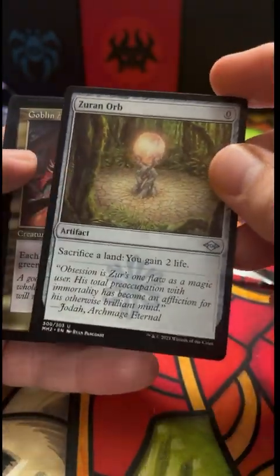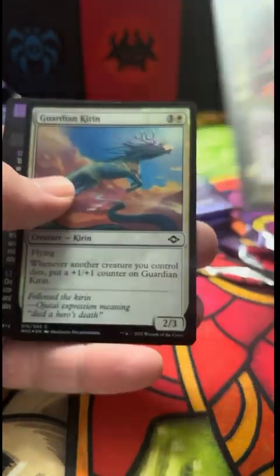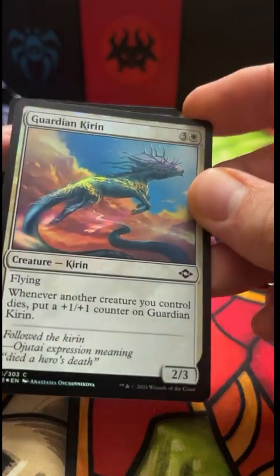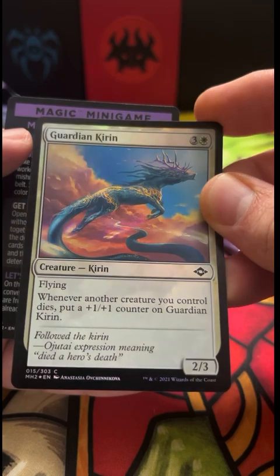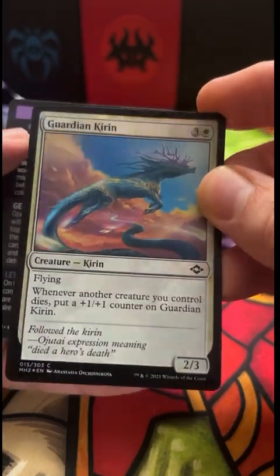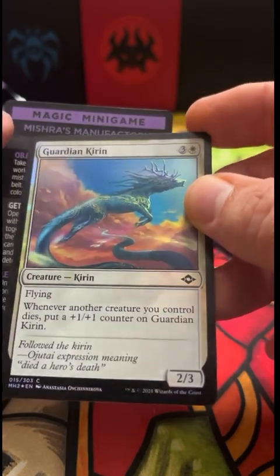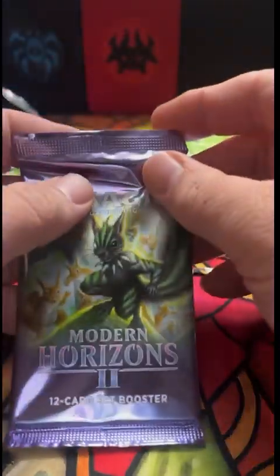Zero-Zero Zerin Orb. Of course the goblin — I like this guy. And a Guardian Kieran — kind of looks like from The Neverending Story. I'll save you the song, but those who know know.